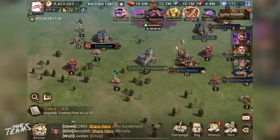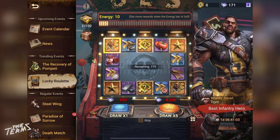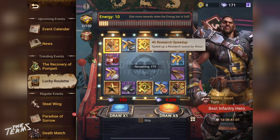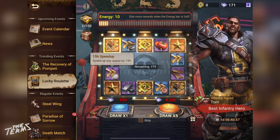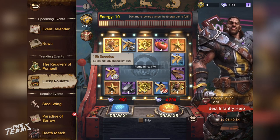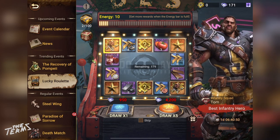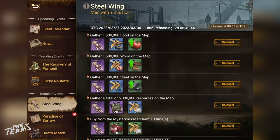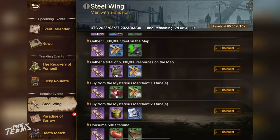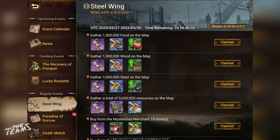You can get speed-ups on Lucky Roulette and the Trending Events tab. You can also get them from Weekly Events on the Regular Events tab, like Steel Wing. By doing all these missions, you can get all the speed-ups. And you can exchange dolls for speed-ups on the Paradise of Sorrow tab.